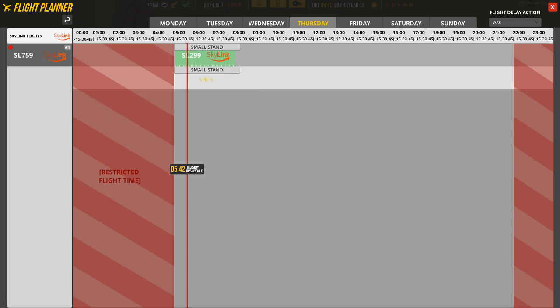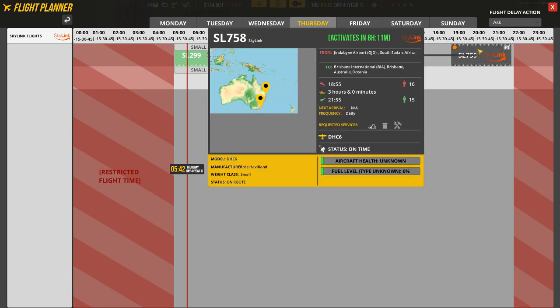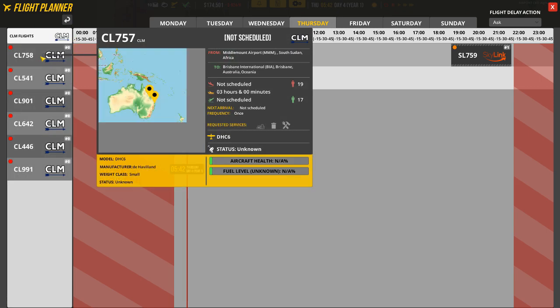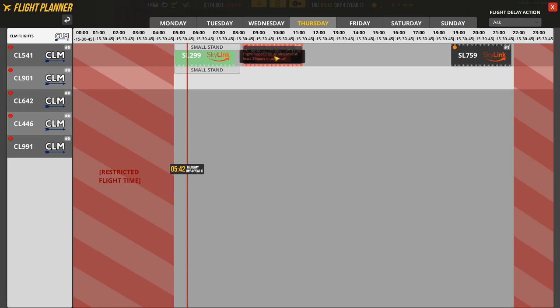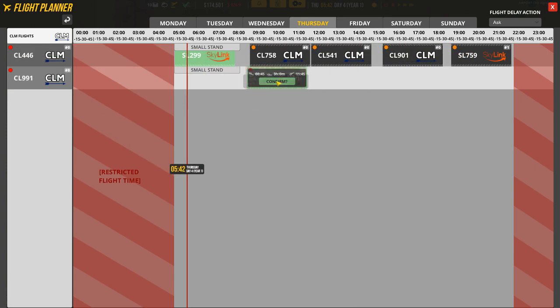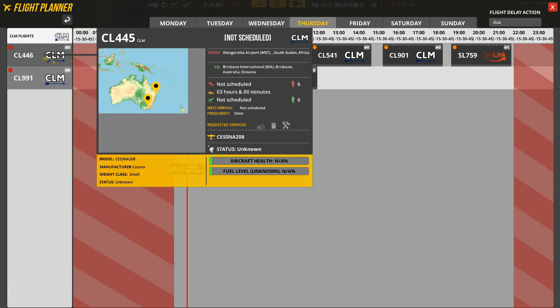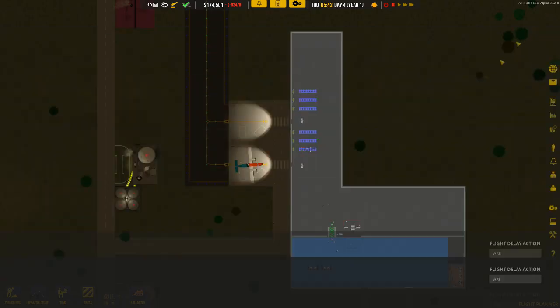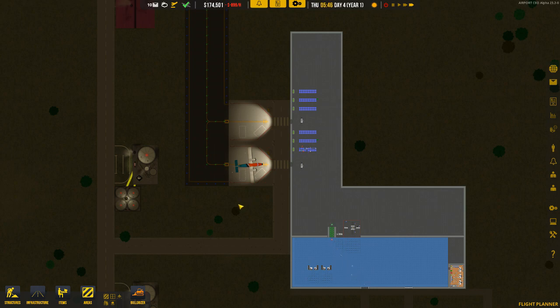The recurring flight is set to come in at the same time every day. Next we're going back to hit the CLM — we have to manually put in our CLM flights. That's booked in. Close that out, speed this up, and we'll be back when the first lot of new flights come in, which will be approximately 8:45.